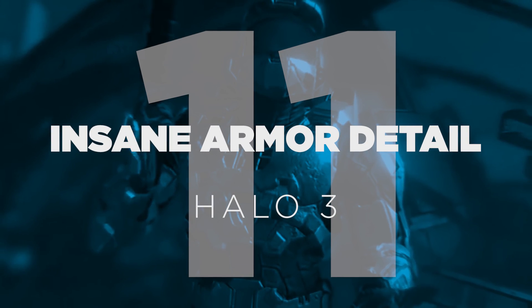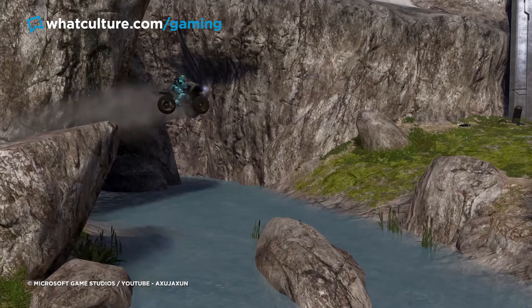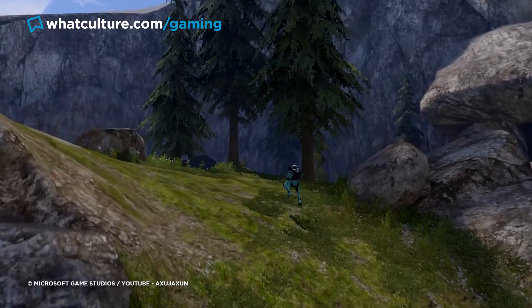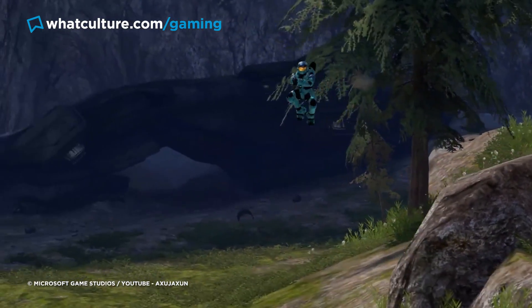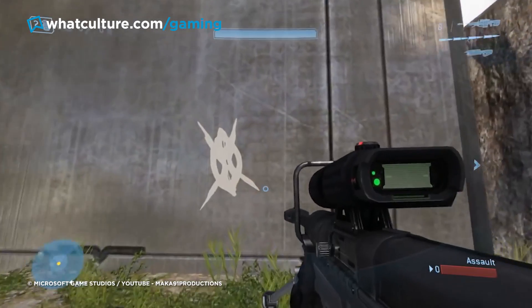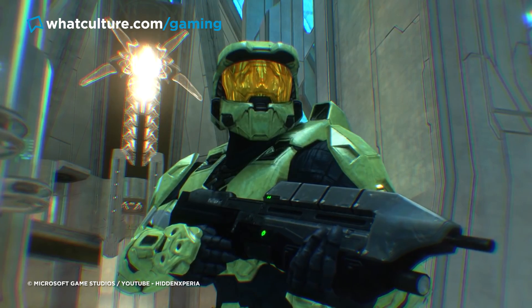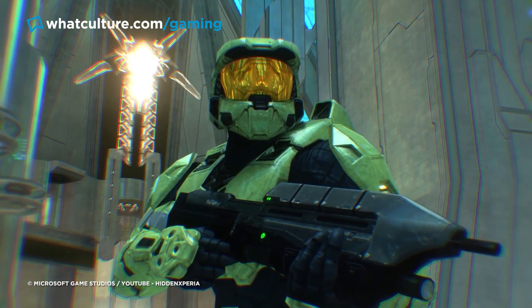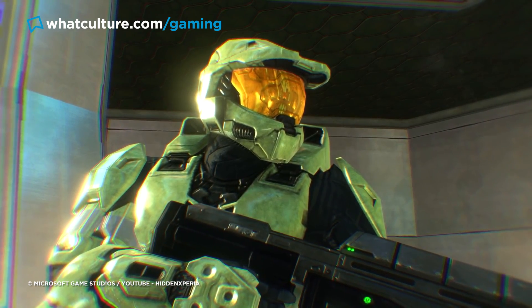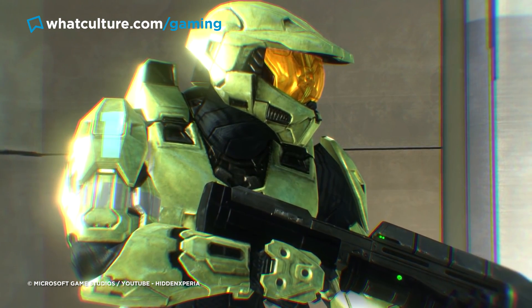Number 11: Some insane armor detail — Halo 3. Bungie's work on Halo will forever remain the stuff of legend, but did you ever use Halo 3's theater mode to zoom around and really take in the art department's hard work? You'll realize the map Valhalla has a rotation of wall messages that change depending on the time of year, but zoom into a Spartan's armor and you'll find a level of detail reserved just for you — seeing armor plates scuffed and marked from battle, additional texture that doesn't even fully load until you're all the way zoomed in.